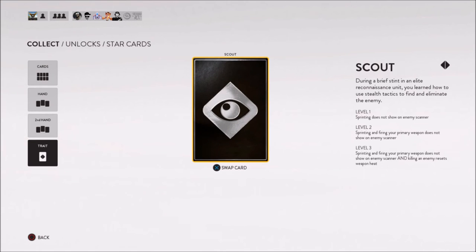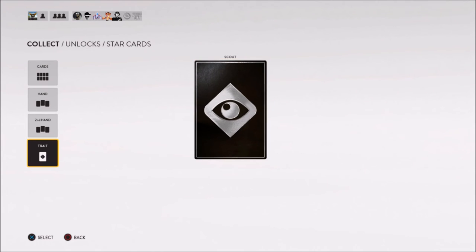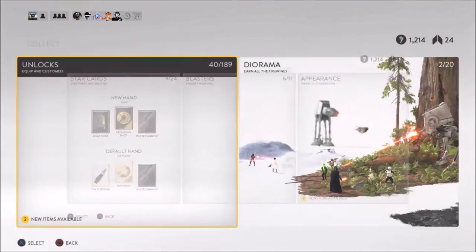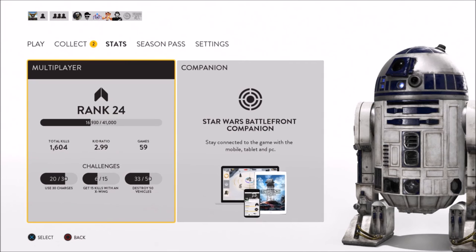Last but not least, I use the Scout Trait. I looked at all the traits pretty carefully before I bought one because I think it was 7,000 points. Honestly there's really not any that are super fantastic to the point where I would buy any other one over the Scout. The Scout is pretty good — the third level allows you to reset your cooldown every time you kill somebody, which is awesome. You also don't show up on radar, which is really great especially when you're lone-wolfing it, trying to sneak behind enemy lines or stay concealed.